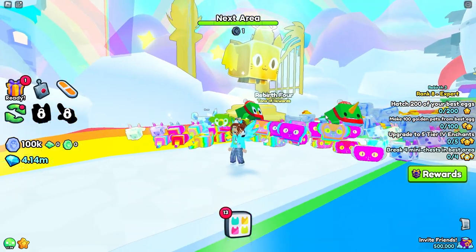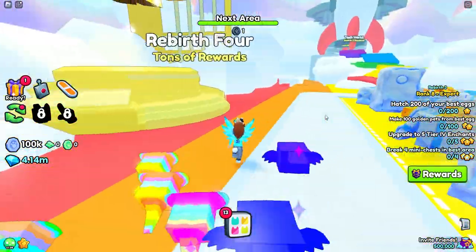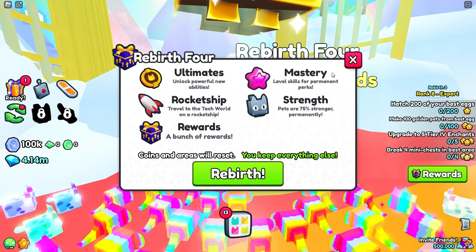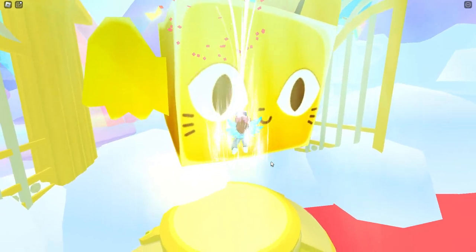Hey there everybody, this is Wild Goat. I'm in Pet Simulator and there's a new update I'm gonna go check out. I don't even know what I'm supposed to be doing. There's a tech world — we have to rebirth before we can even do that. Ultimates, rocket ship, rewards, mastery, strength — I just want to get there to get the big pet. There's a tech computer thing.